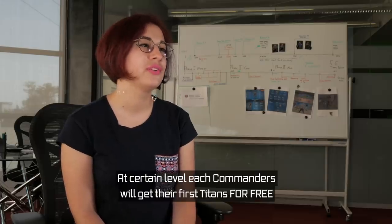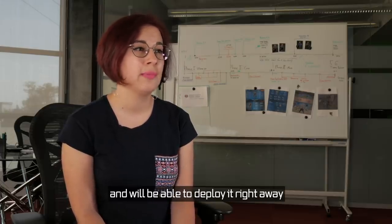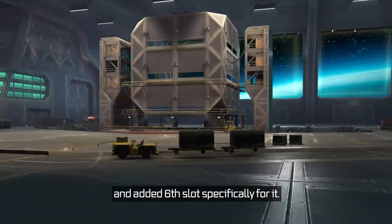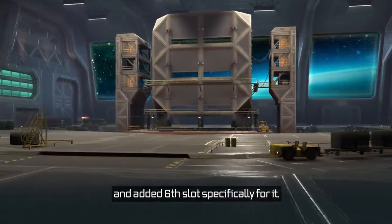On a certain level, each commander will get their first Titan for free and be able to deploy it right away. We also remade the hangar to accommodate the Titan, and added a sixth slot specifically for it.